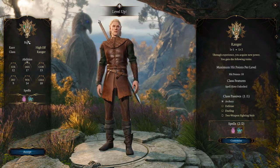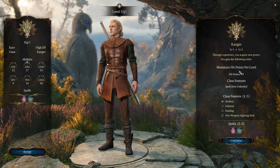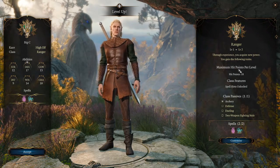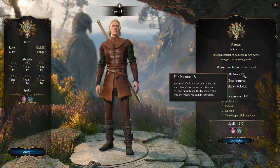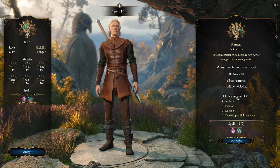In this game, my main character is a high elf ranger. We're going to do some leveling up. When you look over on the left side, you'll see that we've got more max hit points per level — they're now at 18. We've got spell slots unlocked, and we've got some passives.